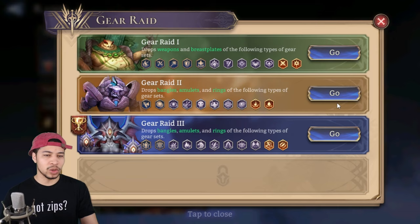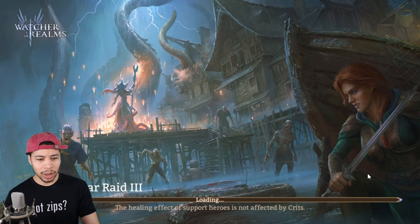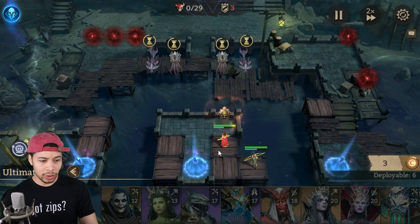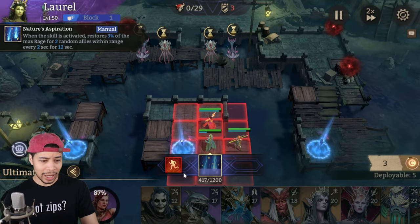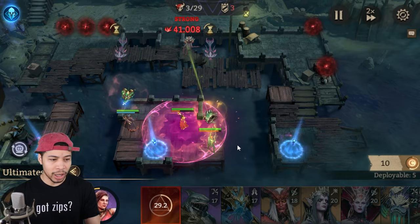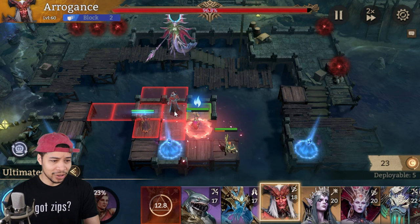That is how she works in Arena — just to boost your rage. Now if we go into Gear Raid 1 or Gear Raid 3, you can see how my teams work and how we swap Laurel in and out. I'll go ahead and do a run quickly. We're going to drop Idril down, drop Dolores here, and Laurel is going to go here — she's going to be boosting rage for both of them.